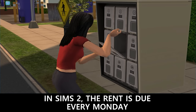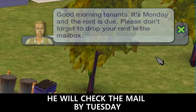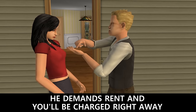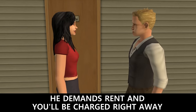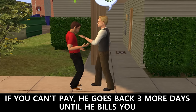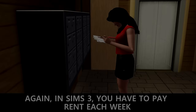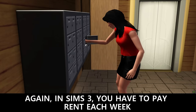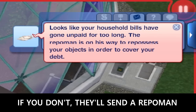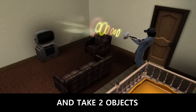In Sims 2, rent is due every Monday. You'll be notified by the landlord each week and he will check the mail by Tuesday, then visit the Sims who haven't paid. Get a month behind on rent and you'll be charged right away. If you can't pay, he comes back three more days until he evicts you. In Sims 3, you also have to pay rent each week. If you don't, they'll send a repo man — he shows up, goes up to your apartment, and takes two objects.